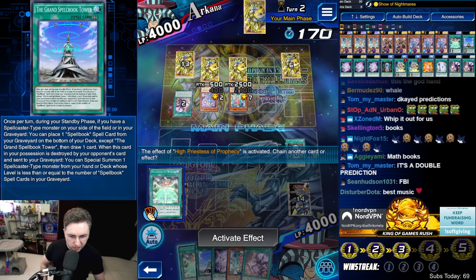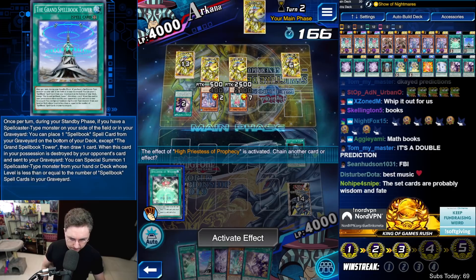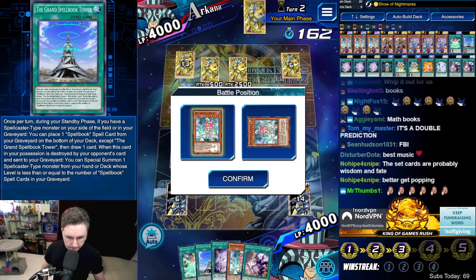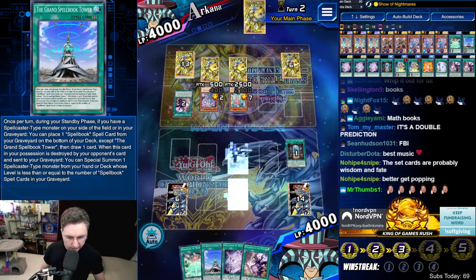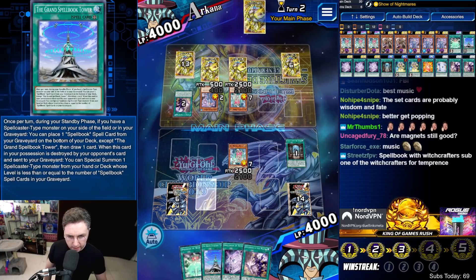I would love to go for a Spellbook of Power lethal play. Lethal with Spellbook of Power — that sounds pretty good. Would he allow it? Would he fall for it? Hopefully he activates his Fate.